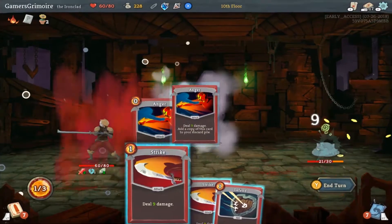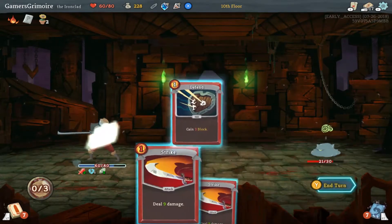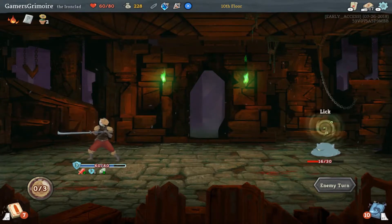Juggernaut — put another copy of Anger back on the deck for no good reason. Honestly just block. Does a little bit less damage. Yeah, this game is really cool.